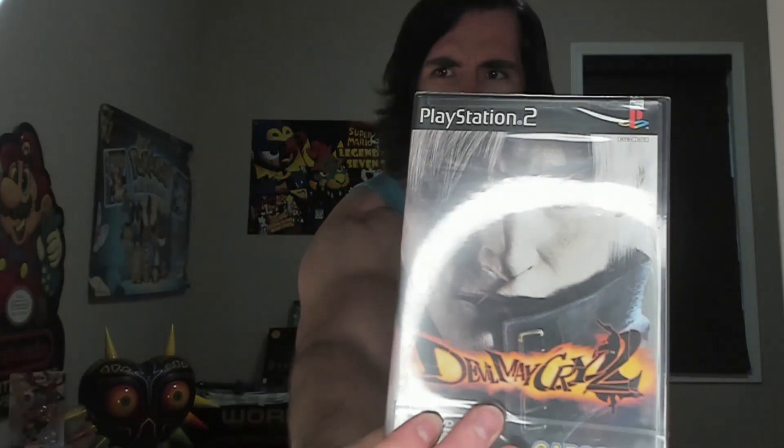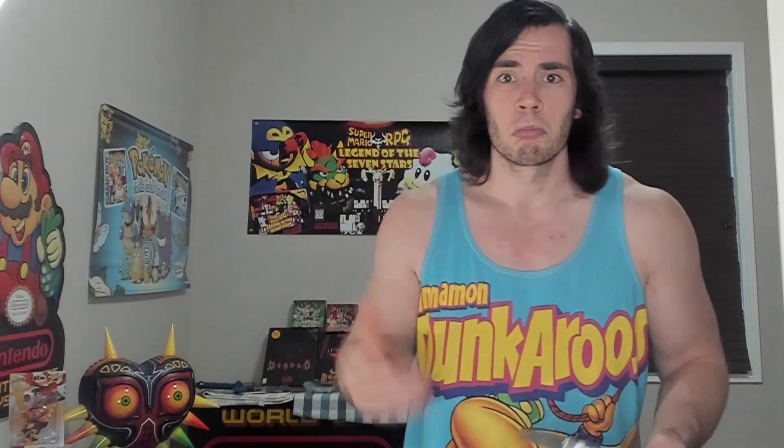First game is Devil May Cry 2, factory sealed PlayStation 2. This is cool because it is the UPC strip version. Much like the PS2 Grand Theft Auto trilogy version, this comes as a package game with Devil May Cry 1, 2, and 3. On the back it says 'not for individual sale' instead of having a barcode. The 'not for individual sale' one is pretty worthless because you can just buy the trilogy pack and open it to get a mint one. Finding the actual release with the UPC on it is still kind of hard. I only paid $30 Canadian — it costs basically as much as the later print, so it seemed like a good value play.